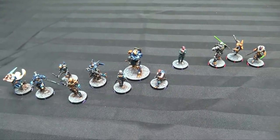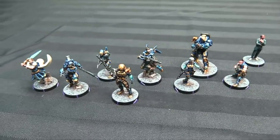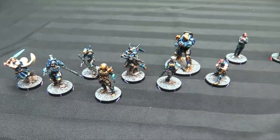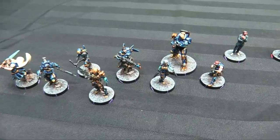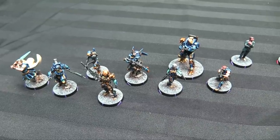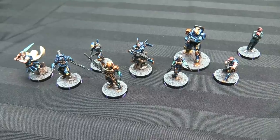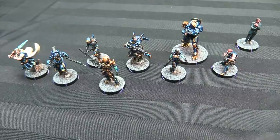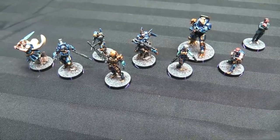First things first, here's another 12 models for Infinity Code 1. I painted up a 25-point force which will actually be available in the Action Pack coming up soon, minus one model — Hippolita over here. She's not going to be in the Action Pack; she was a pre-order model that came out with Operation Wildfire, but she is in Code 1. You've got your Omega Trooper next to Hippolita, a Beta Trooper who's a specialist with a multi-rifle, and then the Epsilon that kind of looks like Isaac Clarke from Dead Space with a multi-sniper rifle.